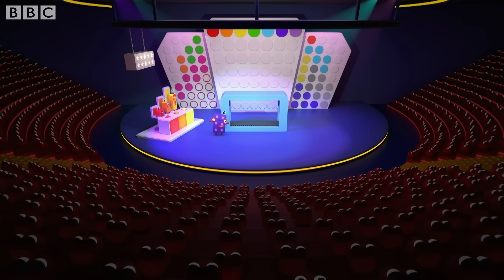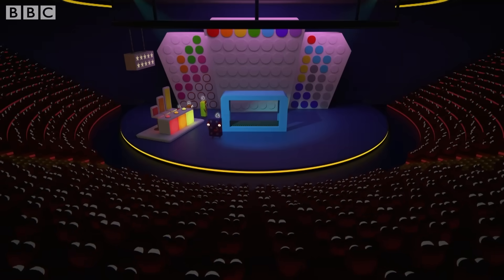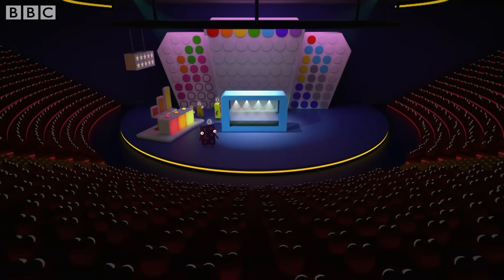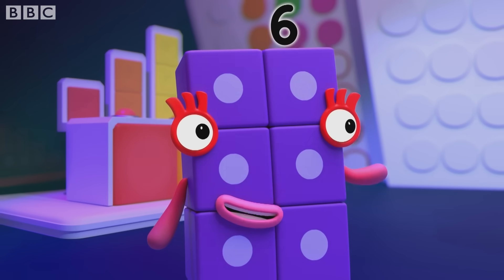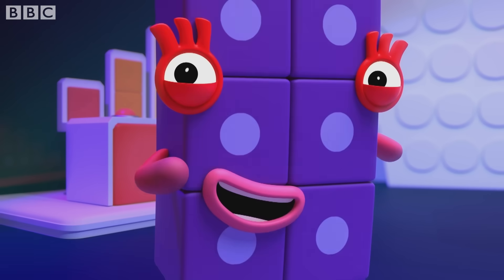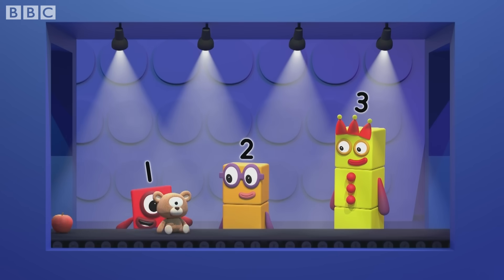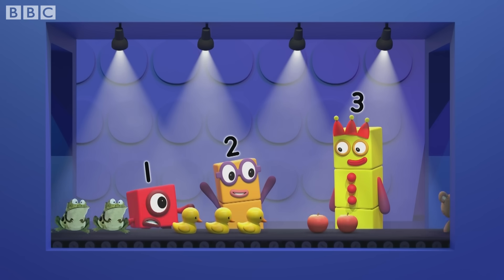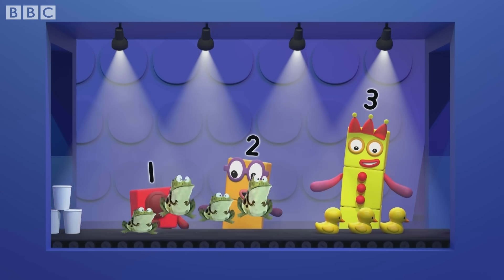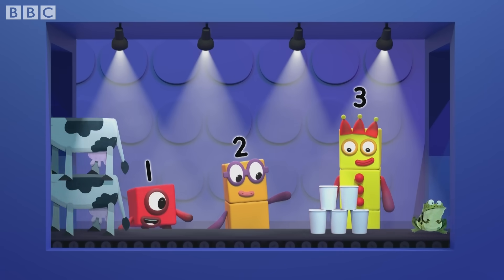It's time for the Speed round! Some objects will pass you of all shapes and sizes. Just tell me how many to win our star prizes! One cuddly toy is the first in the line. Then two red apples! Hey, that was mine! Now three rubber ducks! Four frogs going pop! Three paper cups with two more on top — that's five altogether!